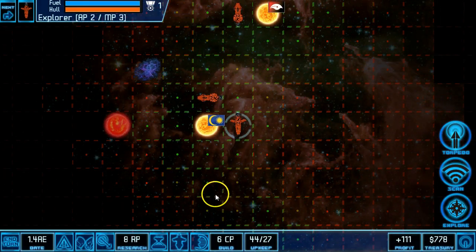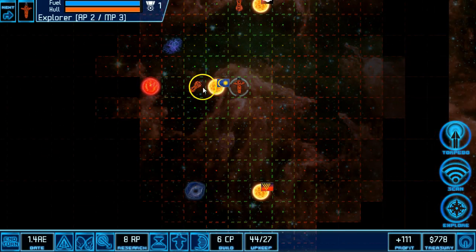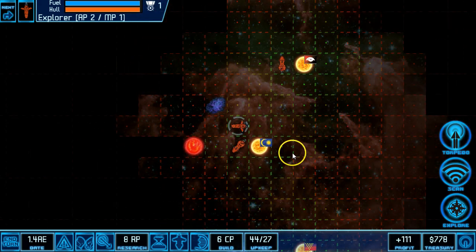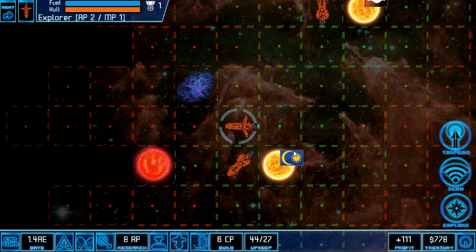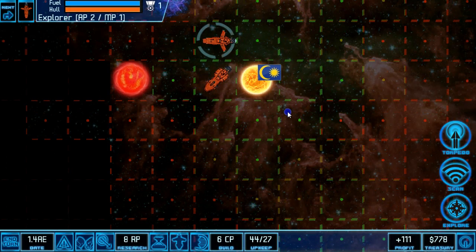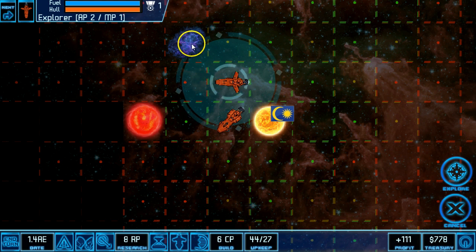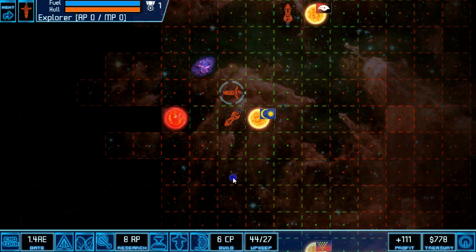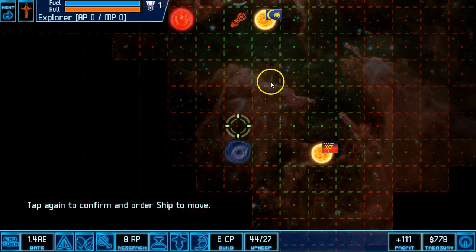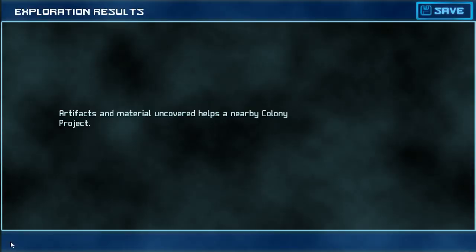Now that I have three colonies set up, I'm going to start using my explorer. I can already see two nearby anomalies. I waited a little bit with my explorer because you really want to have some projects going. You can see I'm currently researching planetary construction, which is how the game starts, and I now have three colony projects going. If you use an anomaly when you've got nothing going on, it may not turn out as useful as you hope. I will explore this anomaly and give that ship an order for next turn to head toward the nearby anomaly. I end my turn and we'll see what I come up with.